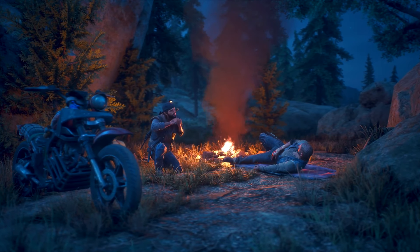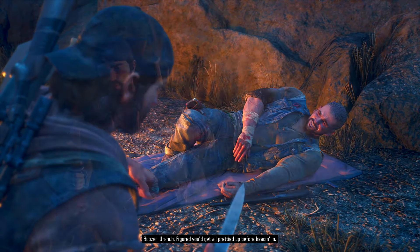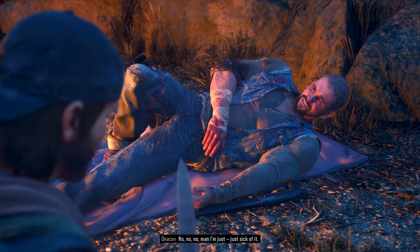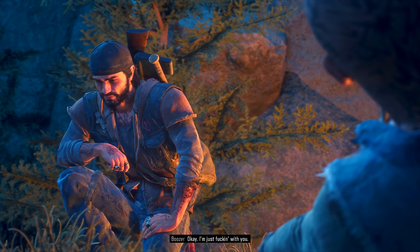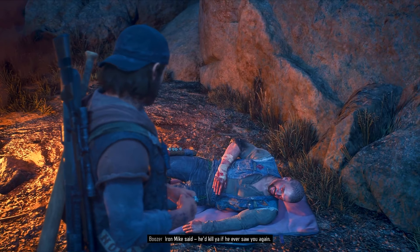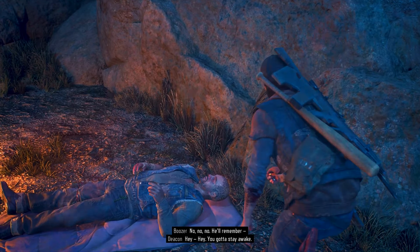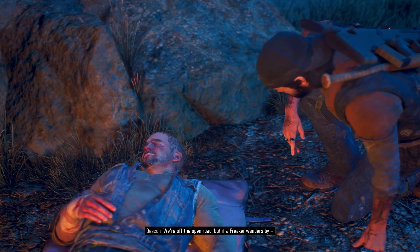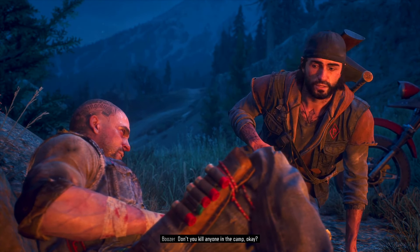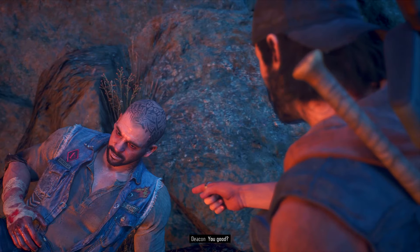Arriving at the camp, Ricky greets Deacon with some ribbing - figured he'd get all purdied up before heading in. Deacon jokes about stopping at the lodge for a few beers first. Ricky warns that Iron Mike said he'd kill Deacon if he ever saw him again. Deacon is dismissive. Ricky warns him to stay awake because they're off the open road in freaker territory, and tells him not to kill anyone in the camp.